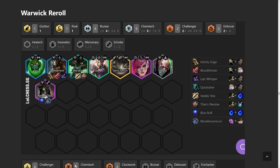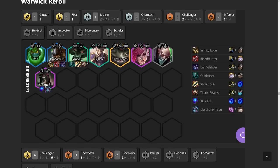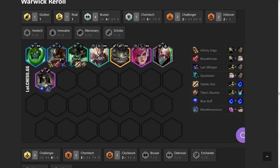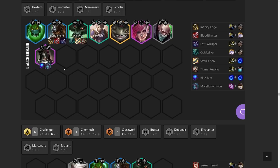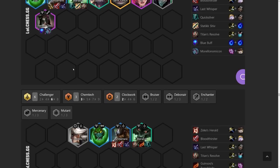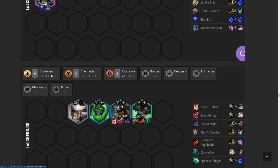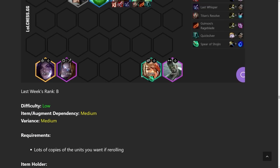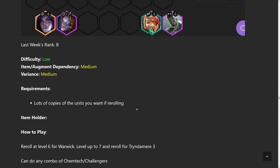Moving to Warwick reroll — they actually preemptively nerfed him because they're afraid of the Chemtech trait being too strong. But I really do enjoy the seven Chemtech build; you just need a spatula to get that, which is what you get from the emblems from the eggs. If you're going for reroll Warwick you probably do want to get that trait item, otherwise you'll have to run a lot of the weaker Chemtech units to reach 7. I've also seen a lot of people use Tryndamere carry, but it's a little more difficult because you don't really have time to get Tryndamere 3-star while also going for Warwick 3-star. It's still a very solid comp right now even though it's in the B tier.